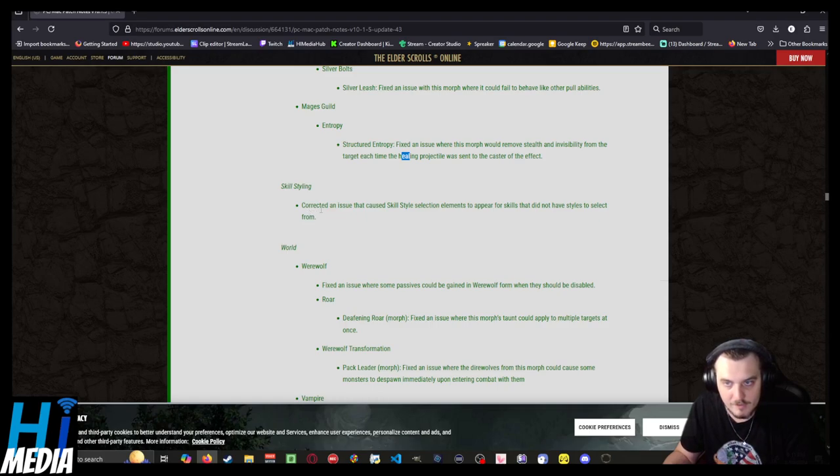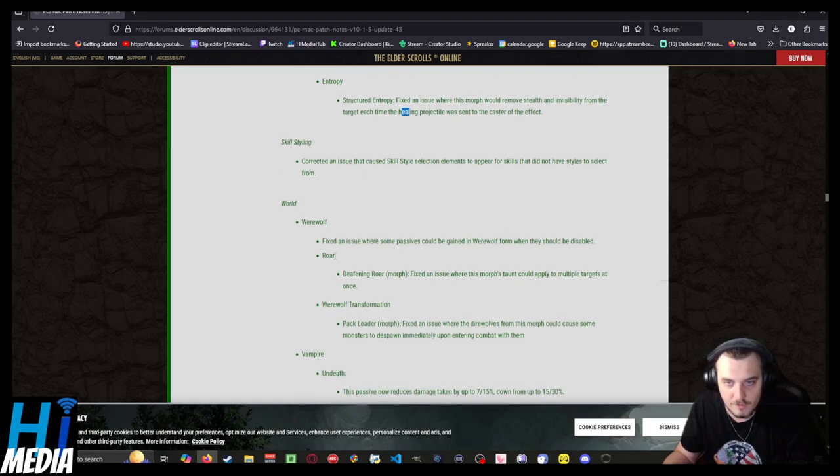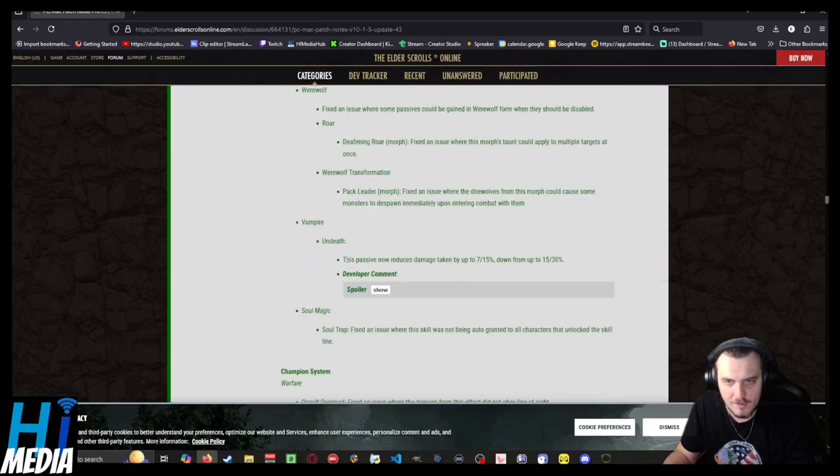Skill styling fixes, werewolf fixes, and vampire fixes. On Death's Door, the Stage 4 passive now reduces damage taken by 15 to 30%, up from 7 to 15%.